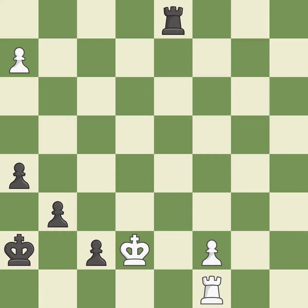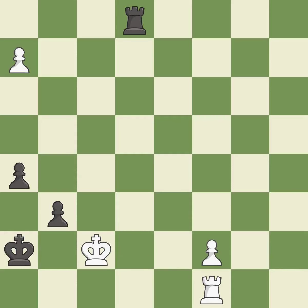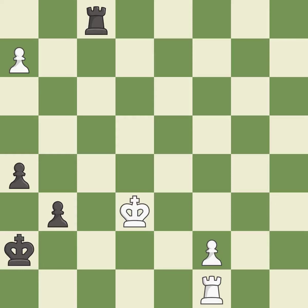This steps away from the checking rook — it is best. This is the strongest option. That pawn was free for the taking — it is best. This steps away from the checking rook — it is best.